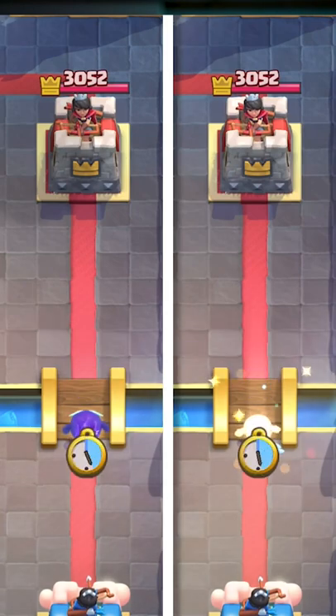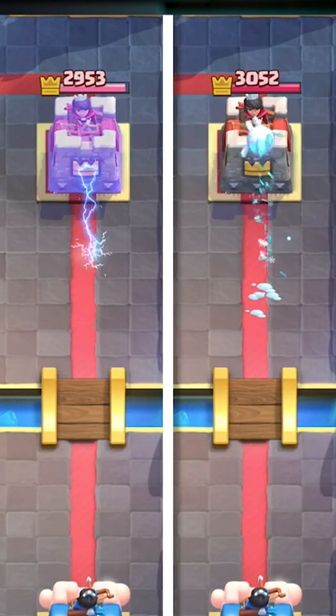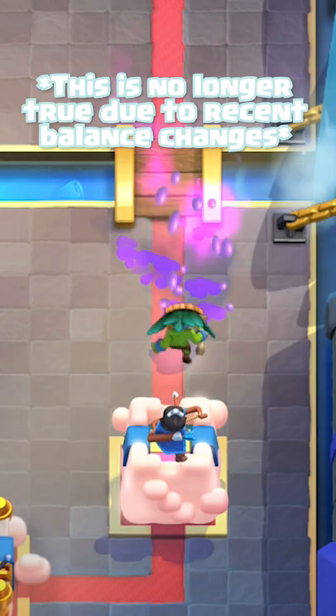There are not very notable interaction differences between the Ice Spirit and the Electro Spirit, but keep in mind that there are some very slight differences. Dark Goblin plus the Electro Spirit will not be able to one-shot minions, but this is a very specific example, so do not let this stop you from using Electro Spirit. One thing that may stop you from using the Electro Spirit is the King Tower activation.